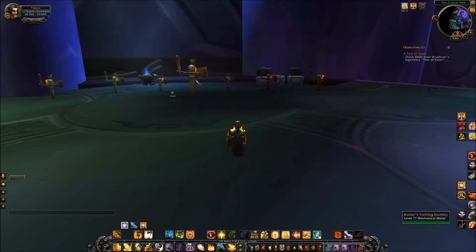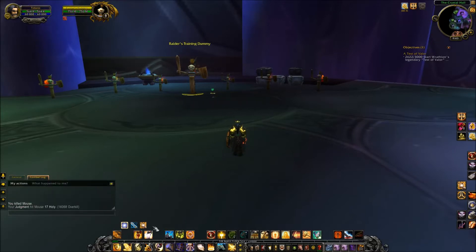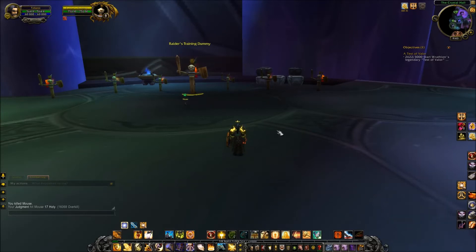In your rotation when hitting a boss, you want to pull with either Avenger's Shield, which does a good amount of damage, or Judgment — those are two ranged abilities. Most other abilities are melee. Your main Holy Power generators are Crusader Strike and Judgment. Your filler abilities are Consecration, Holy Wrath, Avenger's Shield whenever it's up, and your talented ability. I chose Light's Hammer, which is an AoE ability, because trash pulls tend to be the most difficult. When you have one target, it's not as difficult to hold threat with the way the game is right now.